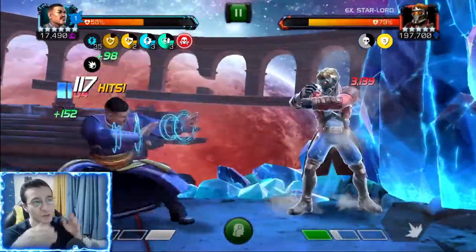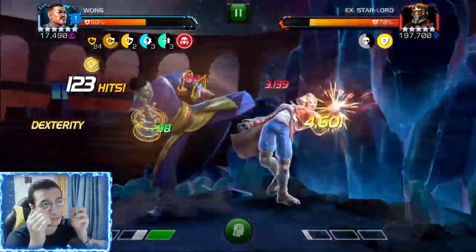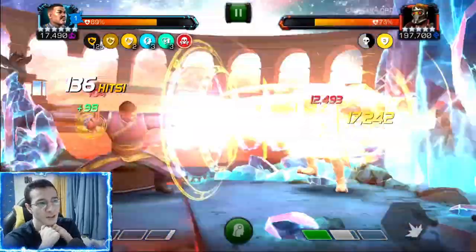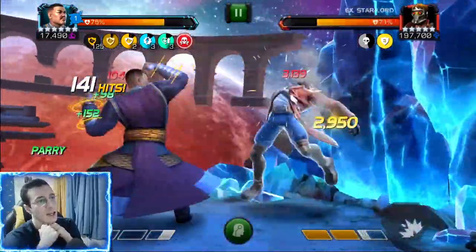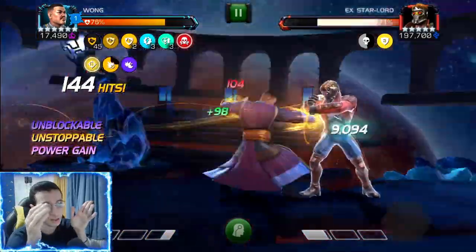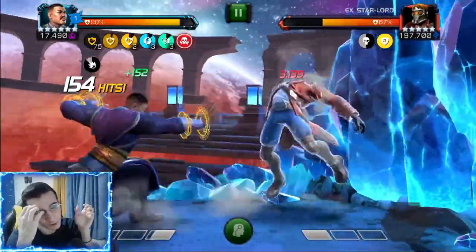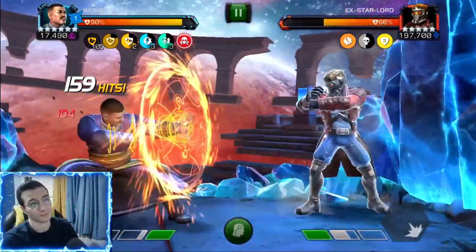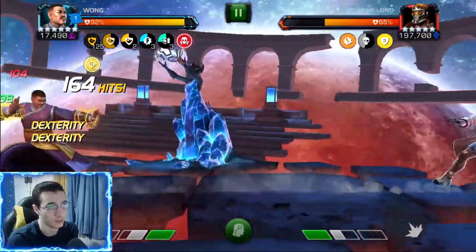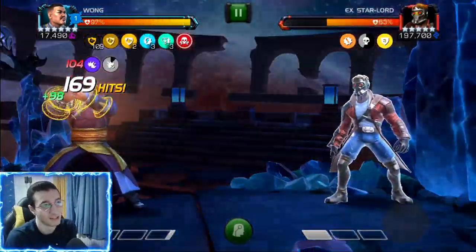Pay attention to my health — you heal not only from the Special 2 but from your basic attacks, because basic attacks deal energy damage when you have those three energy spells active. We threw at least eight Special 1s and two Special 2s, which means 50% health lost from recoil to build and refresh our spells — and we're going to finish this fight with 97% health. The healing on longer fights is amazing. And look at that power gain going right into a Special 2. With nine spells active you're always capped on eldritch energy.